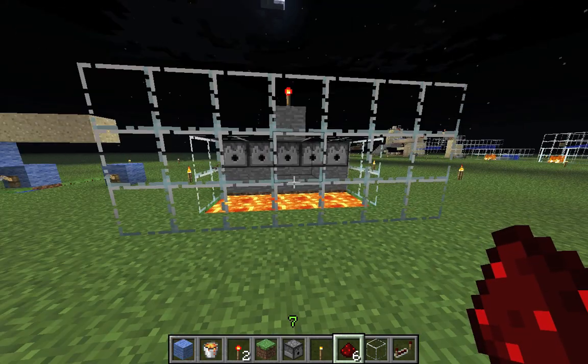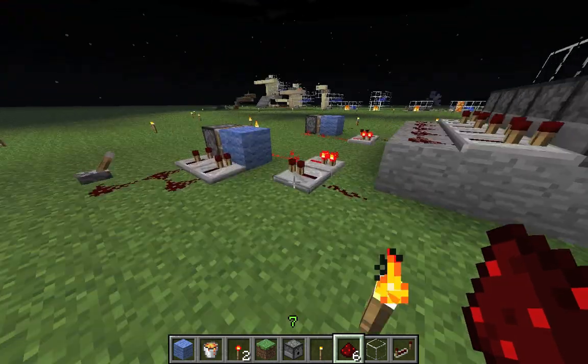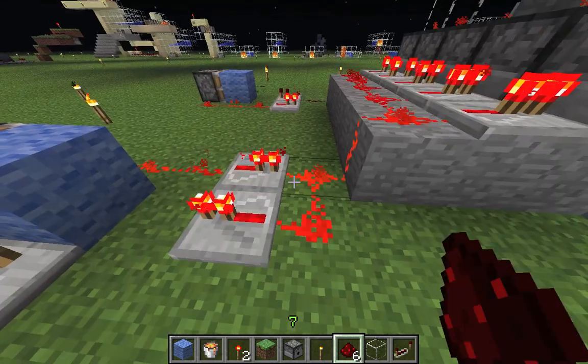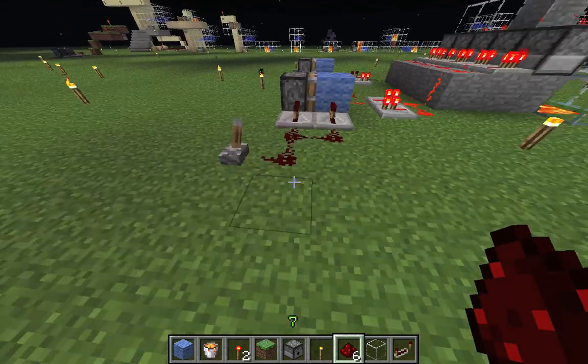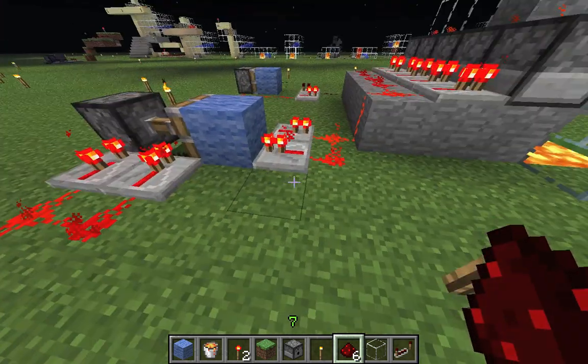Hello and welcome to Minecraft. If you used a rapid-firing dispenser wall like this in Minecraft 1.25, then you probably already noticed that it's broken in 1.3.